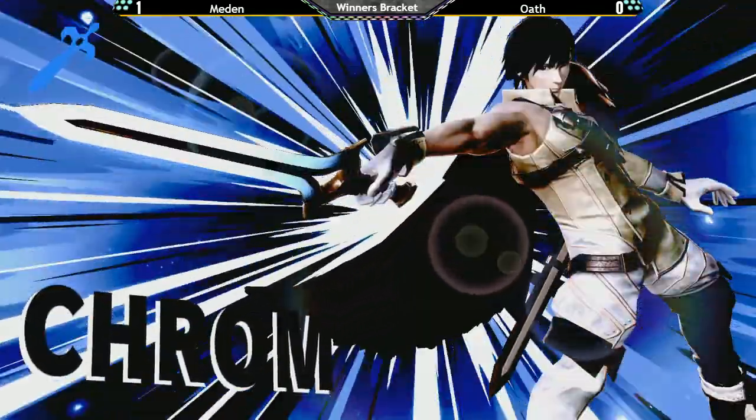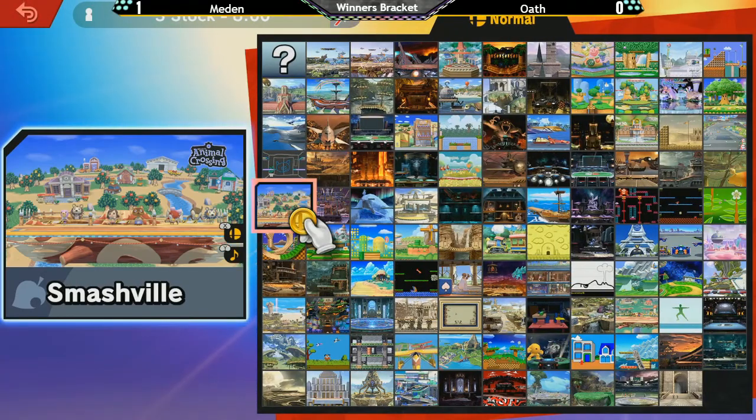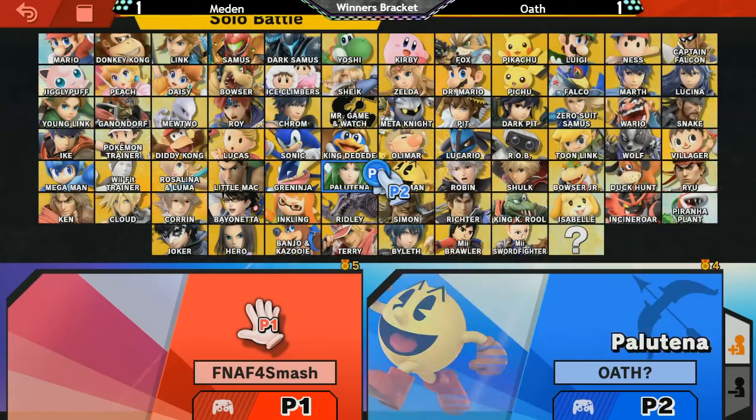He hasn't been doing that all game, so he saved it for when it mattered — which is something a lot of players don't always keep in mind. The option's there, but if you use it when it's not going to kill, what's the point? Because then it's in their head. He let him get right into that drop zone pretty safely and came in with a drop-zone fair when it mattered. Kirby dying at 90 from that forward air — max rage with Chrom on Smashville, one of the smallest side blasts on the legal stages.